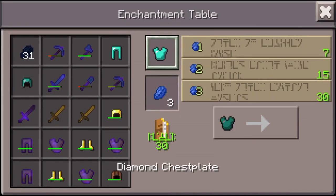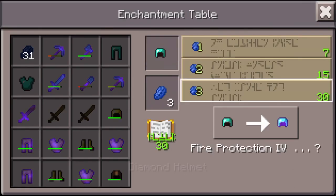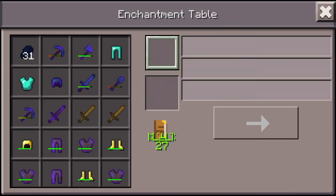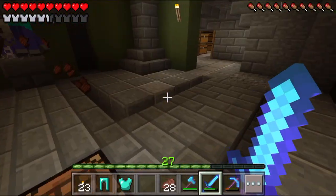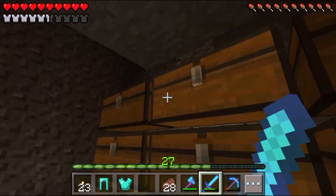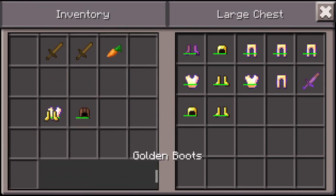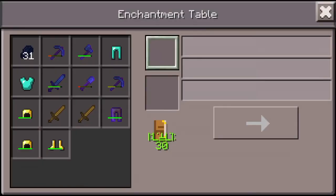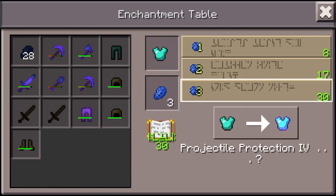Oh crap, I'm already level 30 - wasn't paying attention. Let's see what our options are now. Blast protection - gosh dang it, why am I getting blast protection still? Well, I'm going for it, why not. We might have to do our helmets a couple times because I'm not a big fan of that. Let's go ahead and throw that on for now - it's still diamond, diamond's good. Let me get all this stuff out of my inventory and keep going.